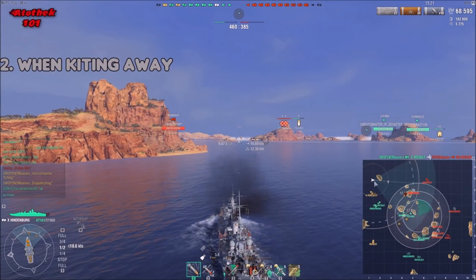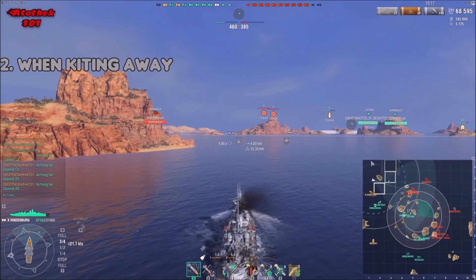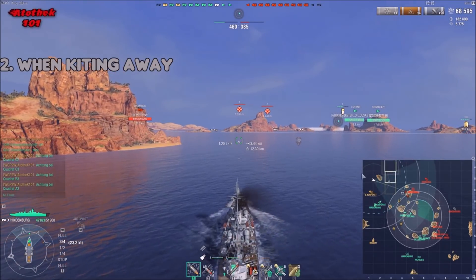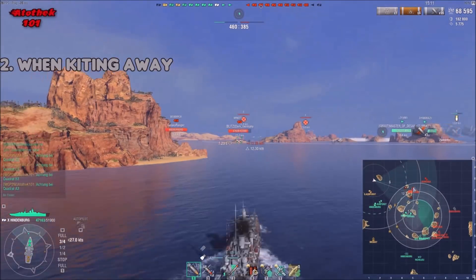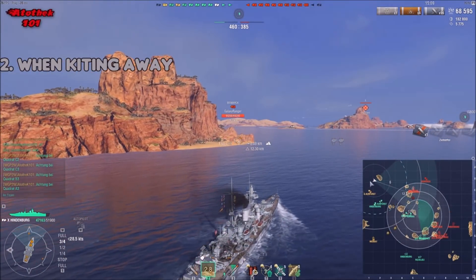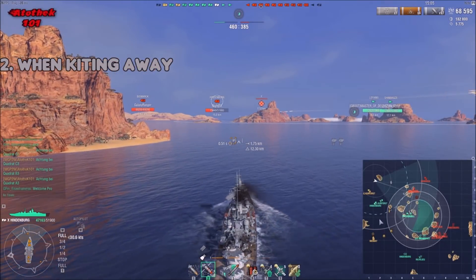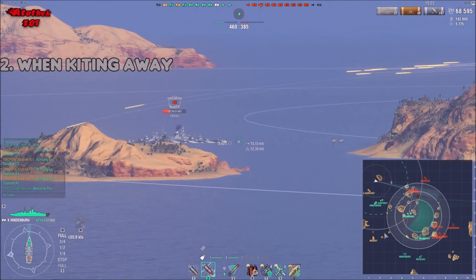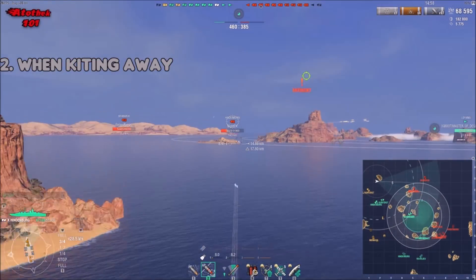Of course, if the enemy is pushing hard and your forces are slow, there's always a danger of getting boxed in. You have to consider whether you can chunk enough ships down to get out, or if you need to kite away in a different direction. But the optimal kiting position would be to the flanking angle, not straight back.